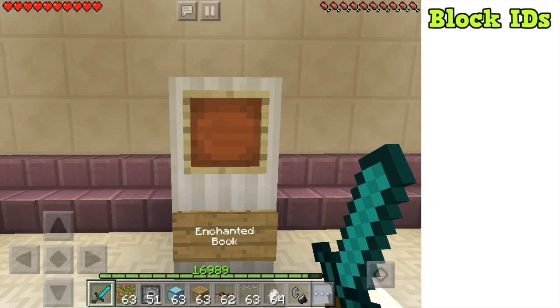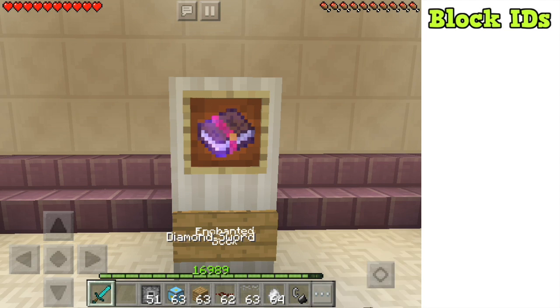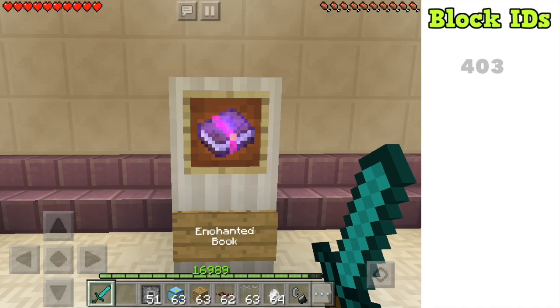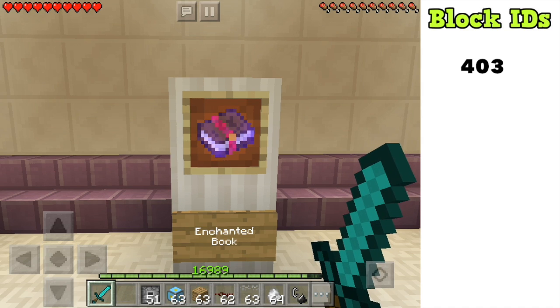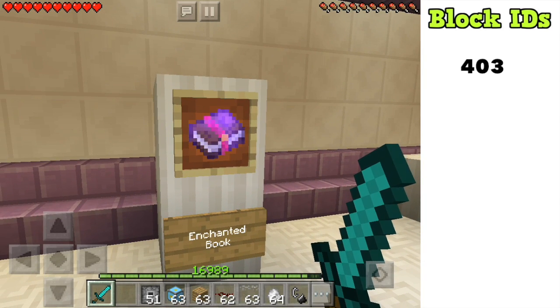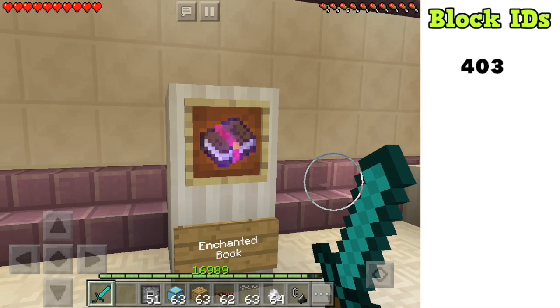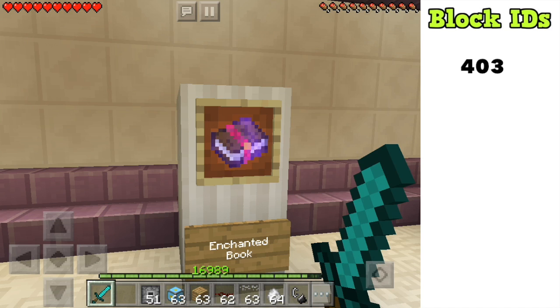The next hidden block is a normal enchanted book with no specific enchantment. In the normal game, an enchanted book would always have a specific type of enchantment, so a generic enchanted book is a hidden item you can't obtain normally. It's probably the least exciting block in the video, but still worth showing.